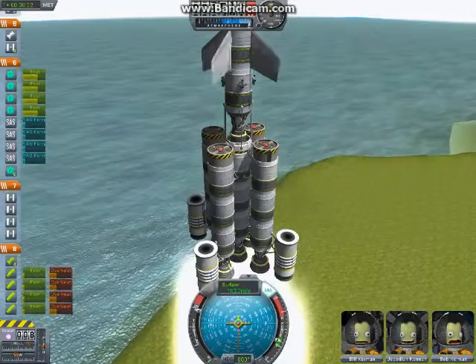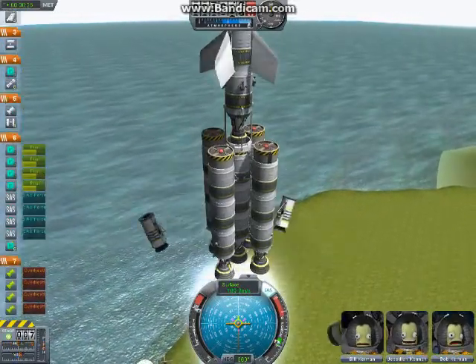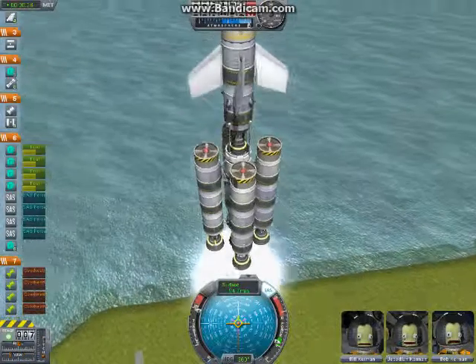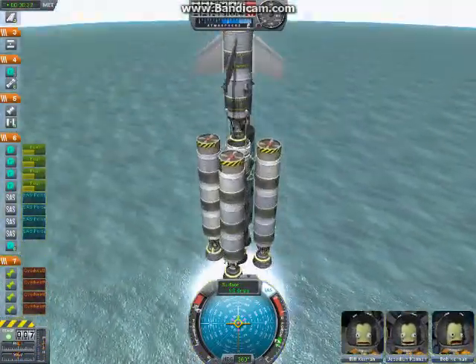When they start overheating at roughly half fuel and you only have four to six of them — there we go, right there. Beautiful. Now you just disengage and fall back to Kerth.